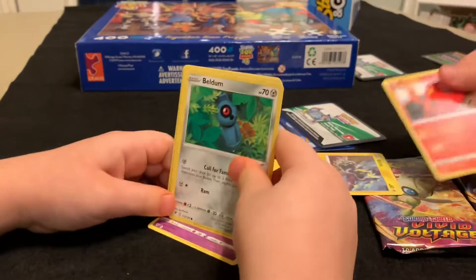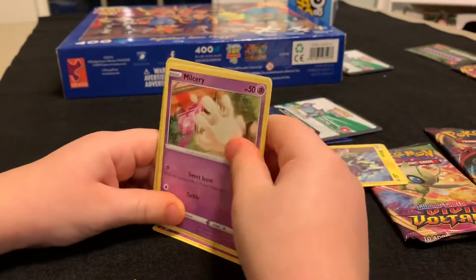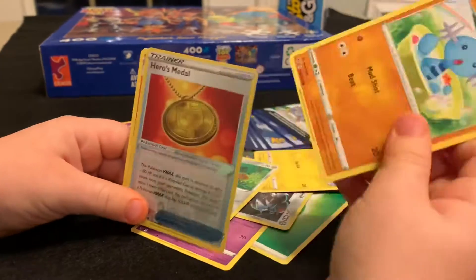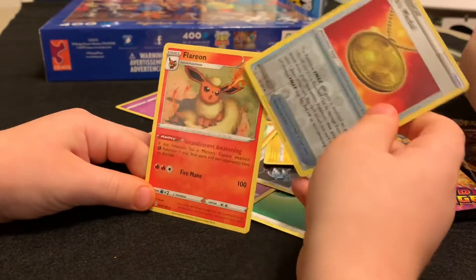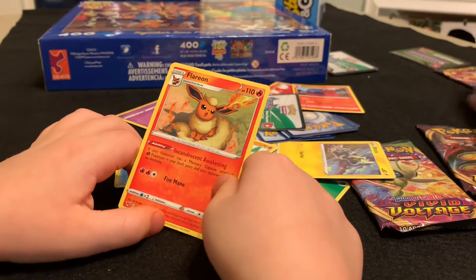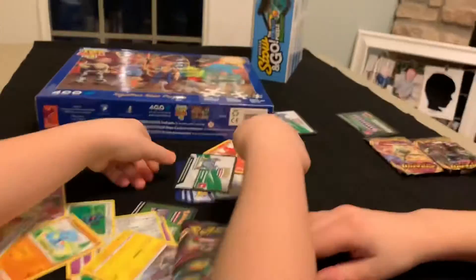Beldum! And Miltank. Wooper! Heroes Medal — never seen that one before. That's what I get after a baseball tournament — trophies! Flareon — yeah, that one's cool too. It evolved from Eevee.